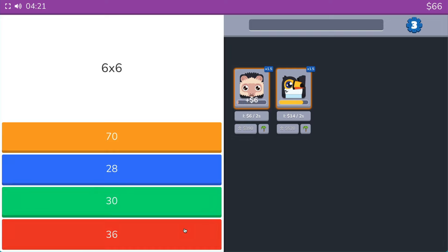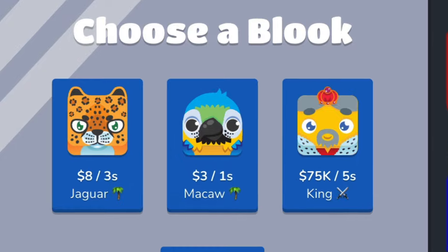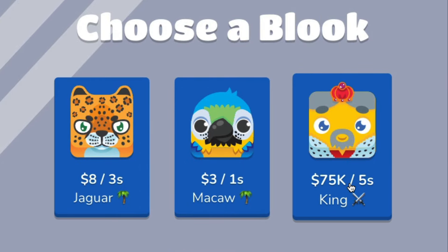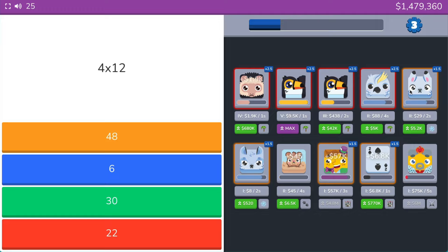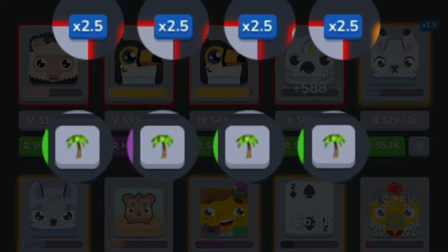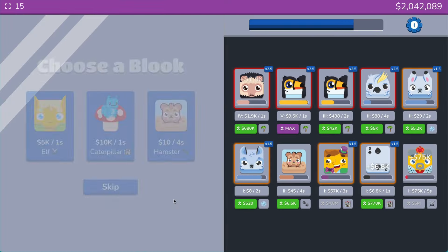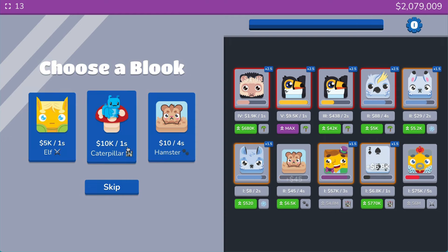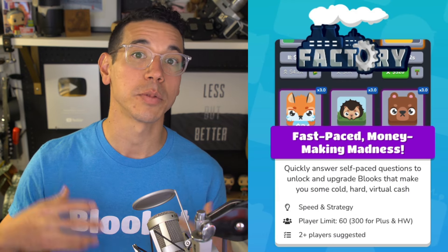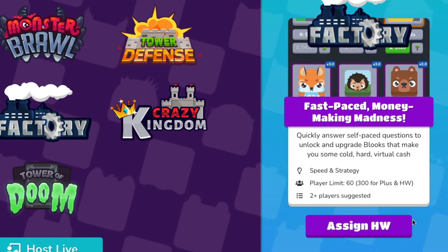Factory is a fast-paced game where players quickly answer questions to unlock and upgrade Blukes, with the goal of earning as much cash as possible. This game takes a blend of speed and strategy. As players answer questions correctly, they unlock new Blukes to add to their factory. Strategy comes into play as players decide which Blukes to purchase, upgrade, or replace. Every Bluke has different earning power, and your earnings are compounded as you have more Blukes of the same class in your factory. Starter accounts can host games with up to 60 players and 300 players for plus subscribers, and don't forget you can assign this as homework too.